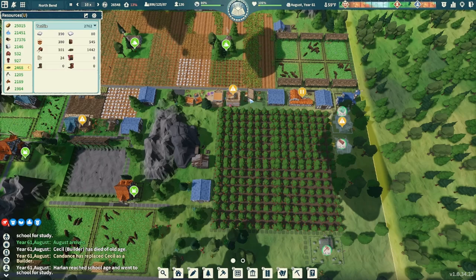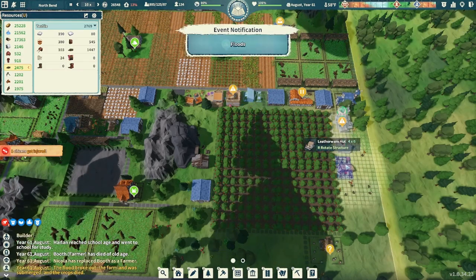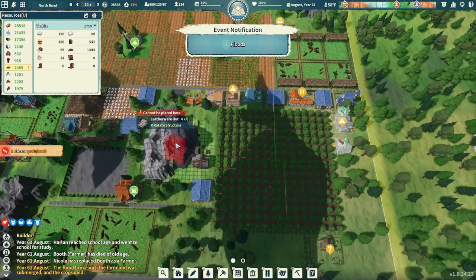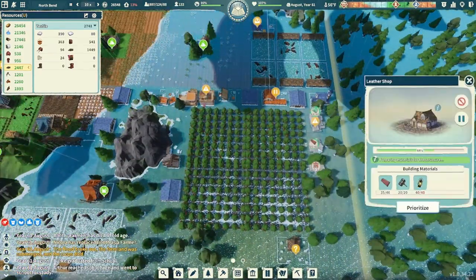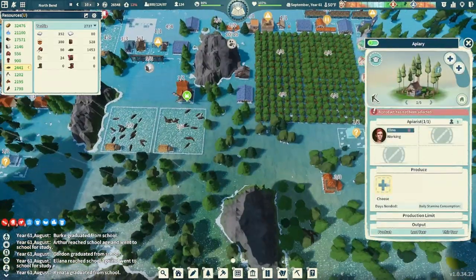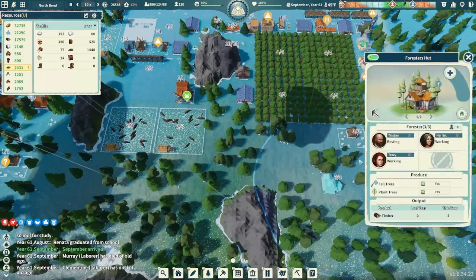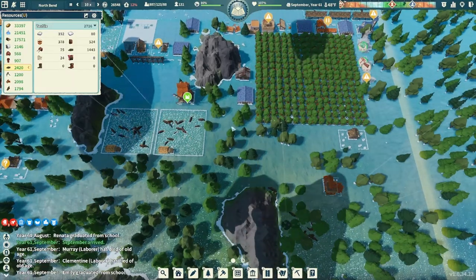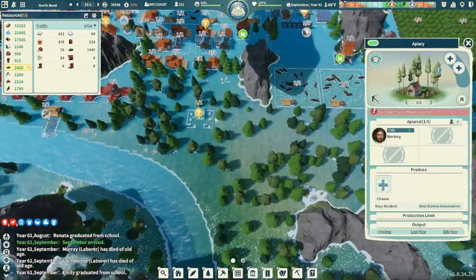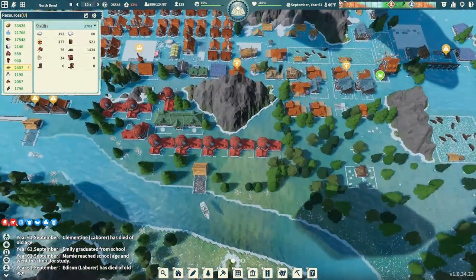The leatherware hut is going to be good — I want another one of those, so we'll get another one built up between episodes. There's the flood rolling in. Let's get that leatherware hut placed right there. Apiaries are good to go — we're going to make that honey, put three people on there. Forest hut — we're only going to plant trees, so we'll turn off fell trees. And the other apiary over here — add the workers, go ahead and do the same. Looking great.